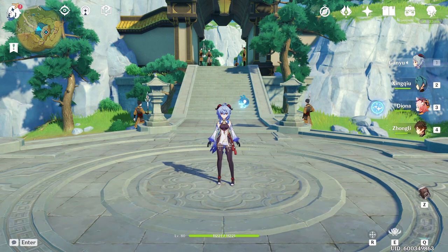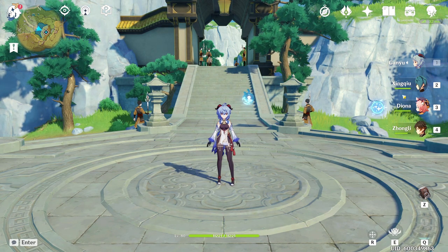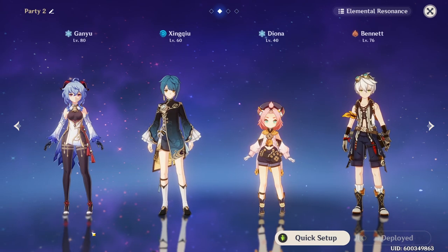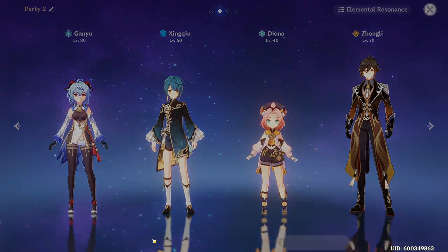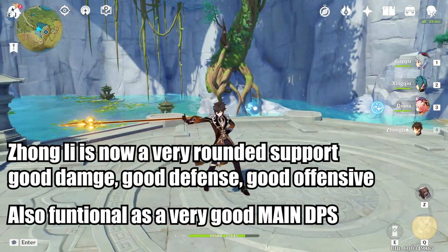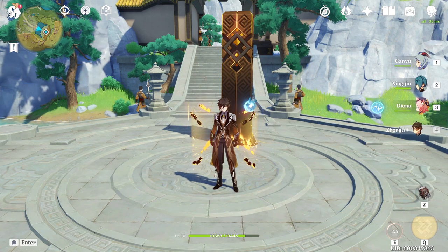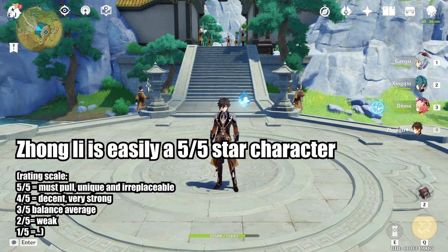As a final thought, I think Zhongli is very good now, very universal, and very easy to fit into any team. Back in the day, if you were running a permafreeze Ganyu team with Ganyu, Xingqiu, and Diona, you weren't sure who to put as your last member — you'd say, let's bring Fischl because she's strong, or let's bring Bennett for the attack buff. Now you have another option: bring Zhongli because he's so well-rounded. He gives you damage, he gives you survivability. Aside from being a very universal strong support you can put everywhere, he also functions as a really strong physical DPS. I would very easily say Zhongli is now a 5 out of 5 star character — a must-pull for every single player.